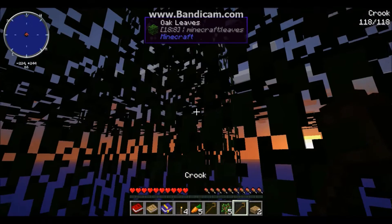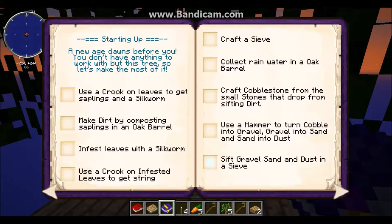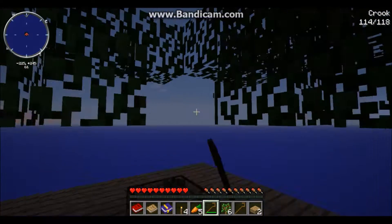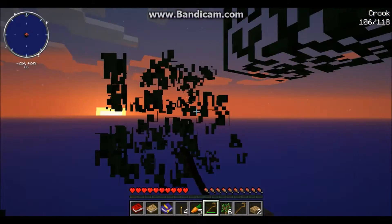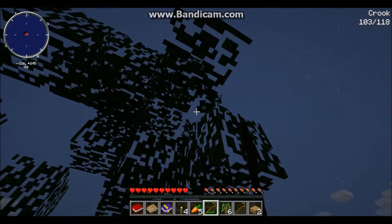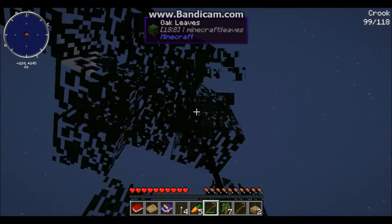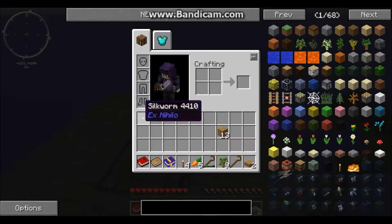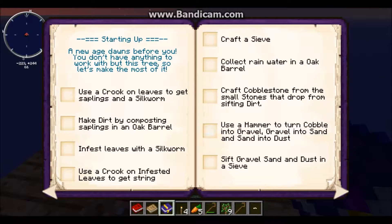We got two crooks. I remember — the objective is to get a sapling and a silkworm, so I need to use the crook on leaves. Did I get a sapling? Oh yes, we got a sapling! Oh, we got a silkworm too! First achievement right off the bat!